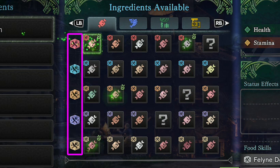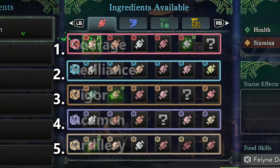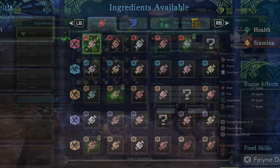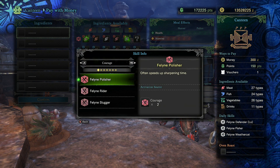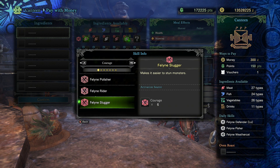On the left-hand side of the ingredient table, you can see five rows divided by color — this is the part that confuses a lot of new players. Those rows divide the ingredients by feline food skills. For example, all the meat in the top row belongs to the courage skill. By clicking the select button on your controller, you get a list of all those skills and how many ingredients you need to activate them. Feline Polisher increases sharpening speed and needs two courage ingredients. Feline Rider gives more mount damage and requires four. Feline Slugger gives more stun damage but requires six courage ingredients — all six from the top row.